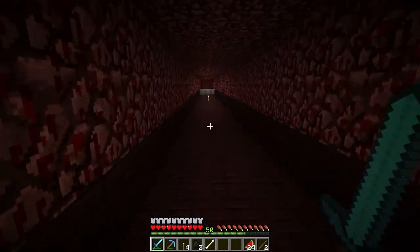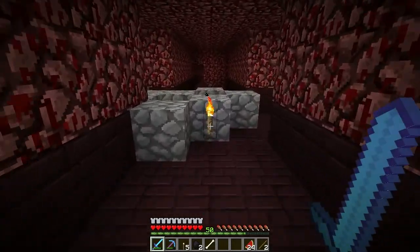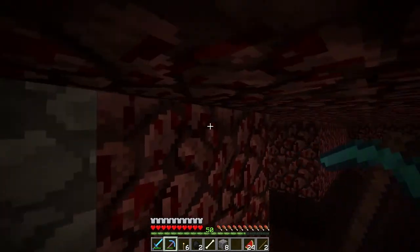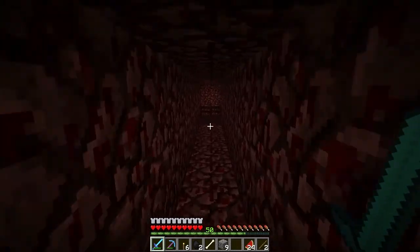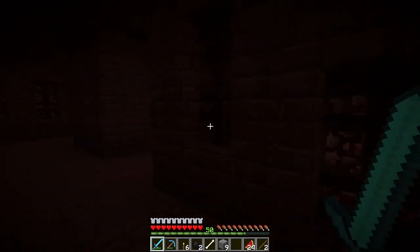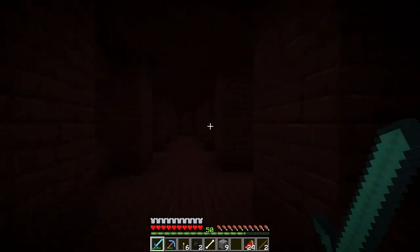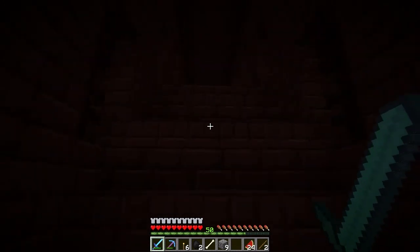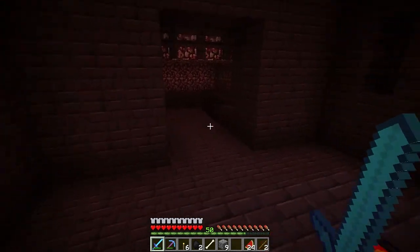I wonder if these lights will prevent them from spawning - if so I need to take them out because I want some spawns. Let's clean these up - that was some lava. This was me trying to find where I had originally started tearing up this fortress, because I started at the top but couldn't find the stupid path. I just started digging through random walls hoping to find it. I think this is it - come on, I want some skellies.